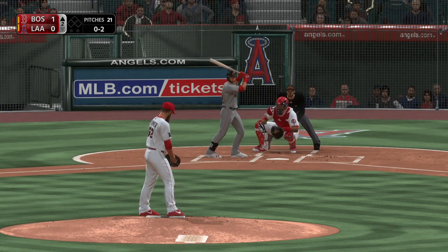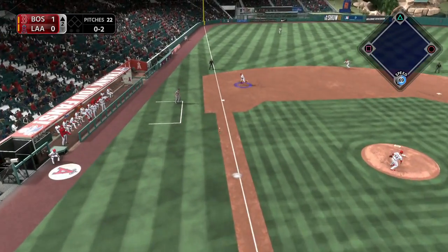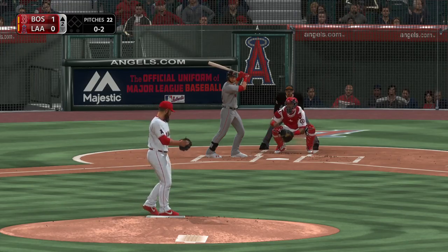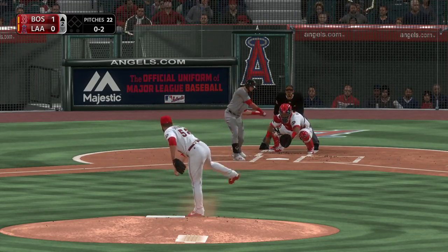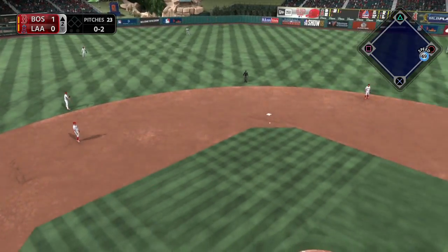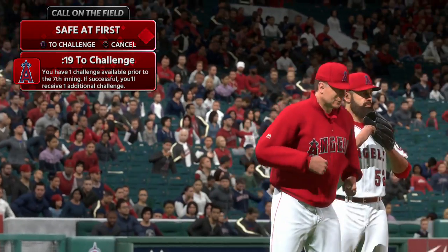I know it's a guessing game, but usually when you flip that coin it better come up fastball at this level. He cannot be late right there. Into the windup, here comes the 0-2 pitch. Hit hard on the ground to short. And safe, says the first base umpire, as the throw was too late.